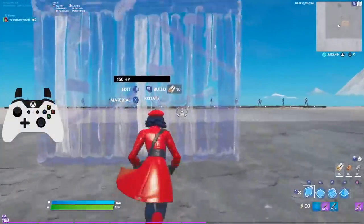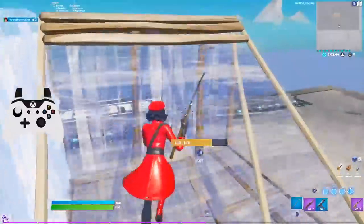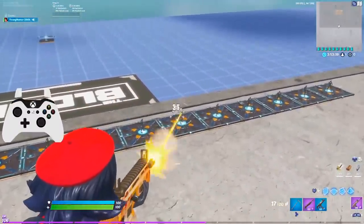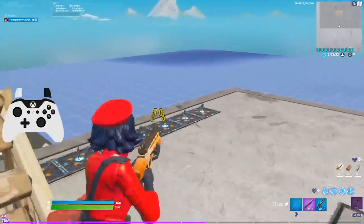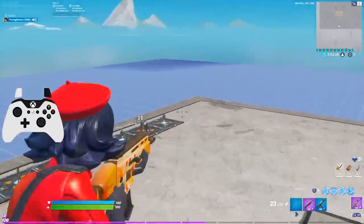Hey, what is going on guys, it's Young here and today I'm back with a Fortnite video. I'm going to show you guys the settings you need to change based on the recent aim assist update — the three changes everybody needs to make to their settings immediately, that's going to help you hit more shots close range, medium range, and also long range.